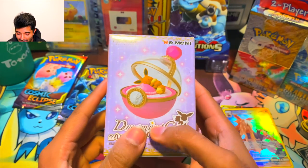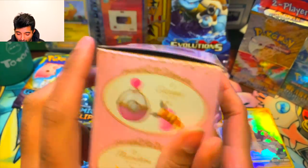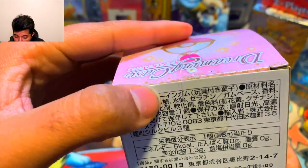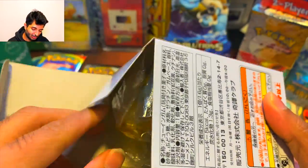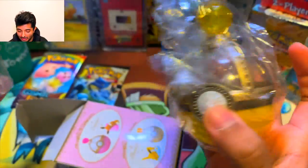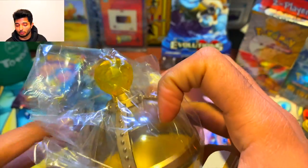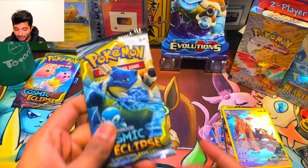We have an Eevee — so Eevee happens to be sleeping in here, that's pretty cool. We have Eevee, Jolteon, Flareon, and Vaporeon — it's like a trinket. Let me see if I can open it right here. Oh yeah, I can definitely open it. Cool — that is so cool! So we have Jolteon right here, that's pretty cool. We'll go ahead and put Jolteon in here and it just snaps in, as you guys can tell. That's awesome.